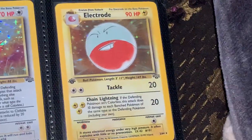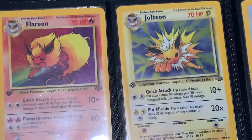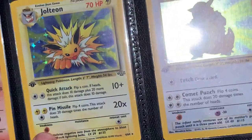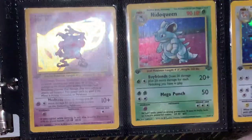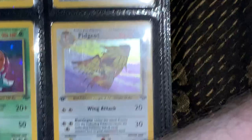I got Clefable and Electrode, and of course they did the holographic for the first 16 of the American set. Clefable, Flareon, Jolteon, and Kangaskhan. Yeah, Mr. Mime, and Nidoqueen, and Pidgeot.